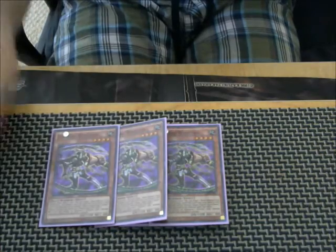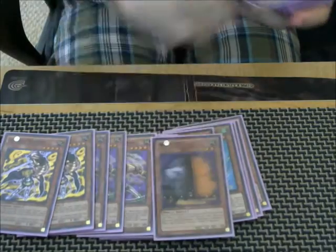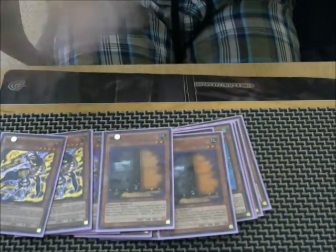Then we've got triple Whiptail — it's the glue of the deck. And then we've got three of the best cards this format: three Mormorat. Gotta love the rats. We're playing two Maxx C, and that's it for the monsters. Maxx C came in clutch.